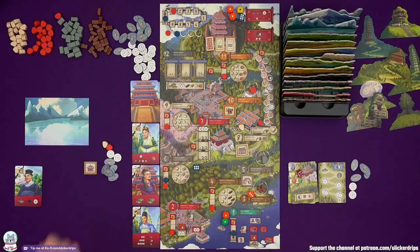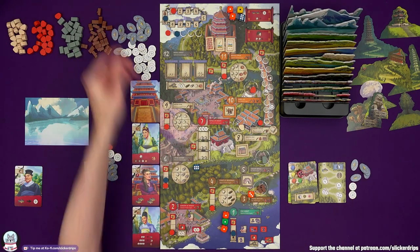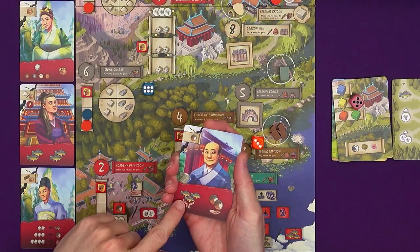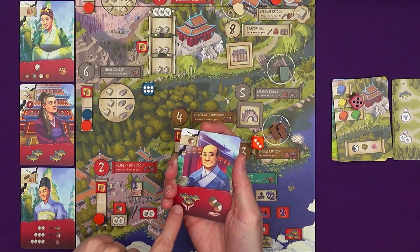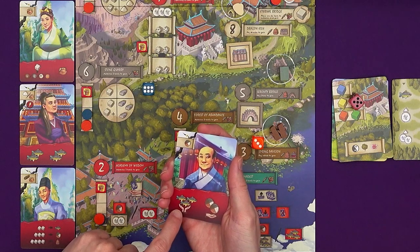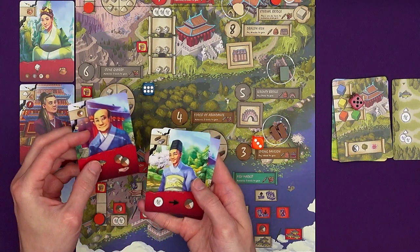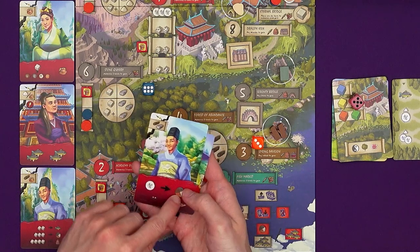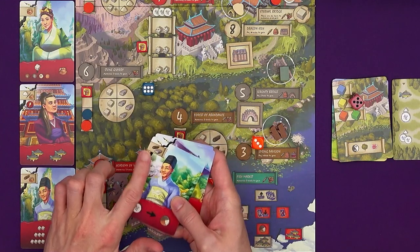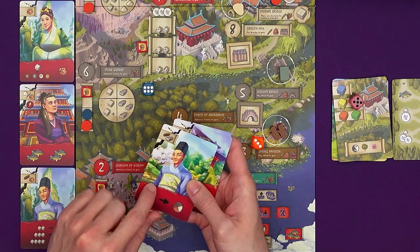Finally, I just have my one die left. I'm going to go to the fish market again, paying a fish because the master is already there. Let's draw three advisors and look. This is a diplomat: give another player three fish to gain two resources of my choice, which could be massively helpful. Spend a wisdom to get a resource — quite nice, especially since I can pay a fish to get a wisdom. It's an expensive card though and I don't have wood or stone.